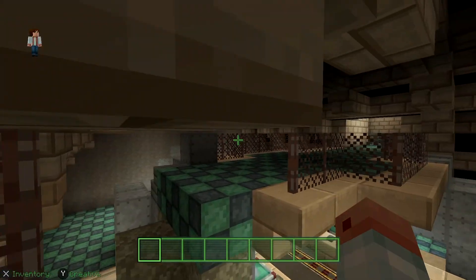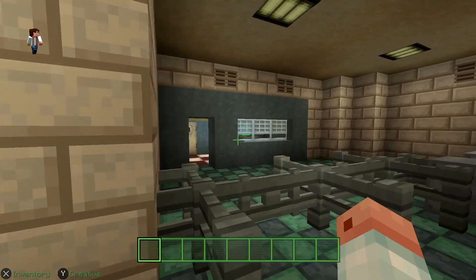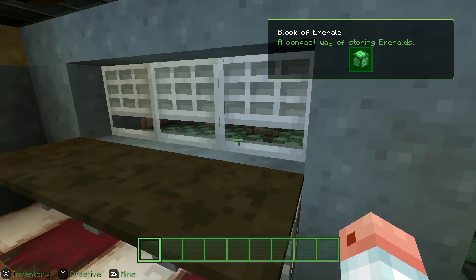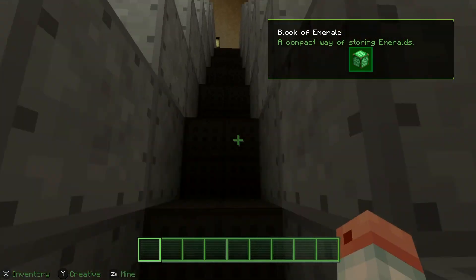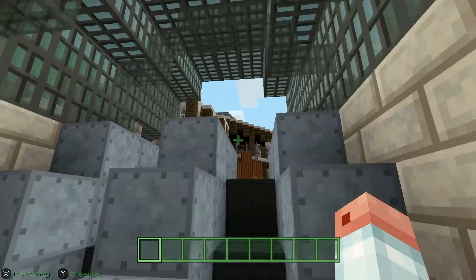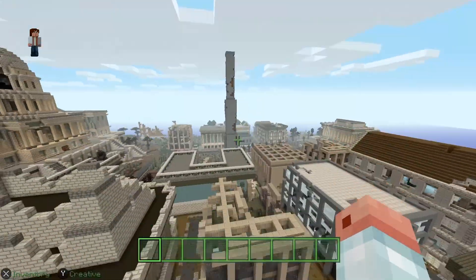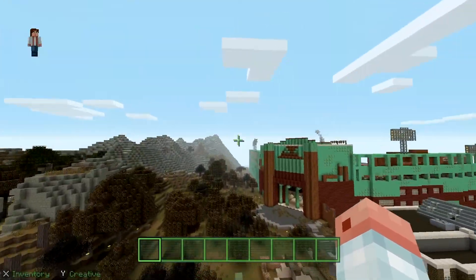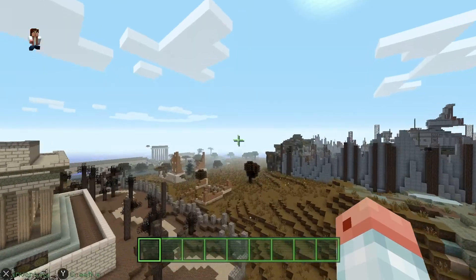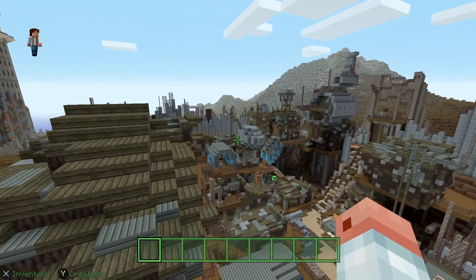We're going to get out of here — not sure how — but there we go. What is this? These are a block of emerald. Let's go upstairs and keep rising to get back up high. There's the stadium again — really cool stuff. It'd be cool if there were super mutants but there doesn't seem to be.